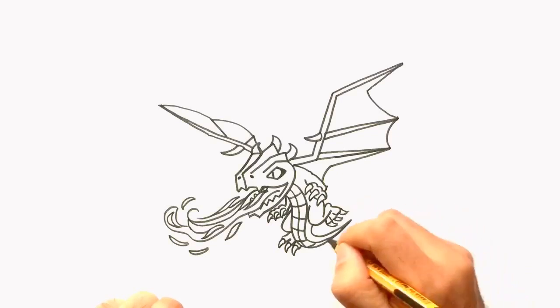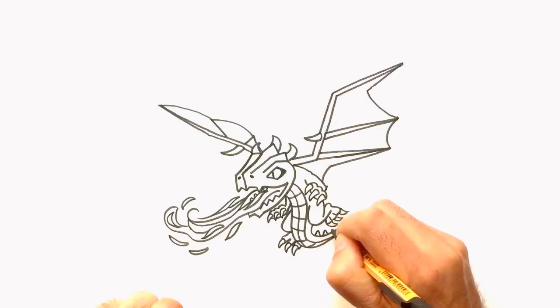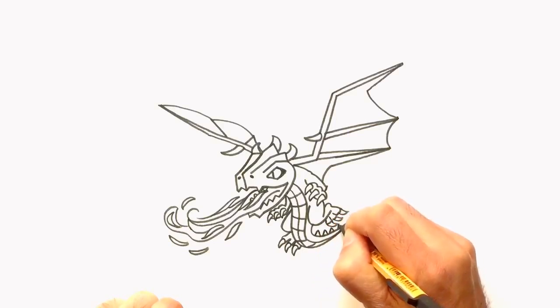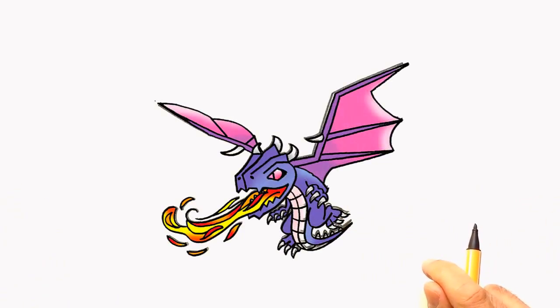The last bit missing is the defense on the tail. Draw your little pyramids here — and that's it. The dragon is finished.